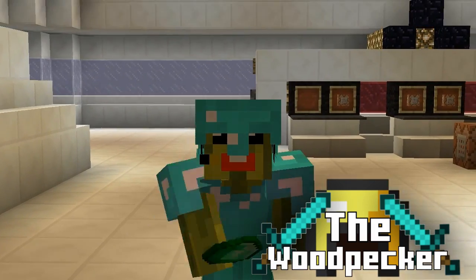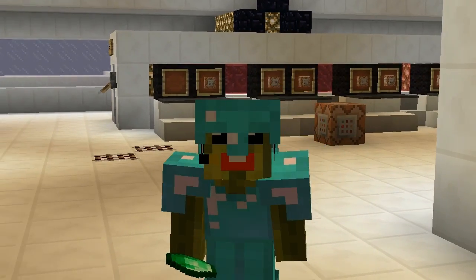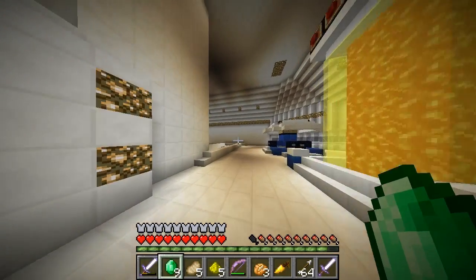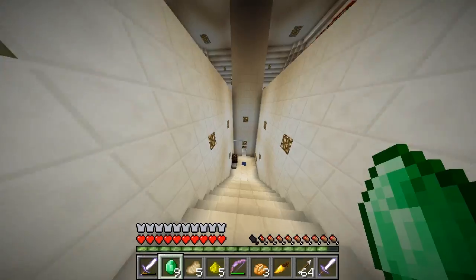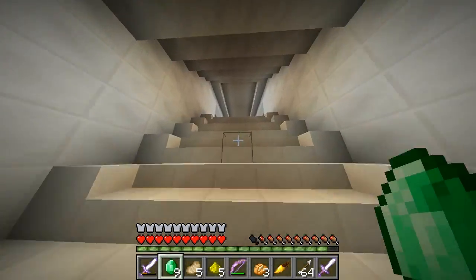Hi guys, it's the Woodpecker here and welcome back to part eight of my mini series of the Minecraft 1.7.2 map Space Purge by Kid Olsen. In the previous episode we were on an asteroid looking for the mana site, and we eventually managed to find all nine pieces and then we were magically teleported back to the space station.